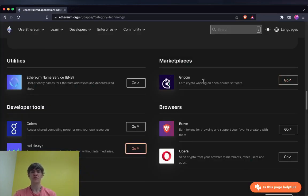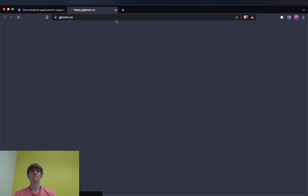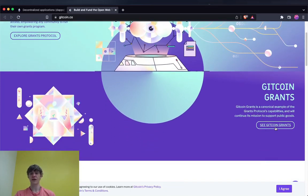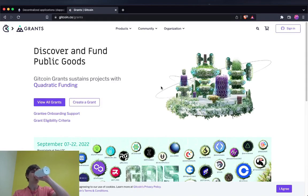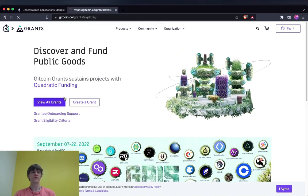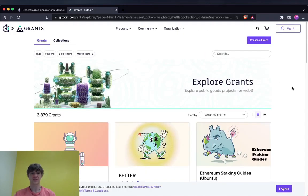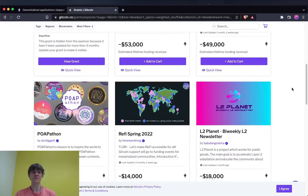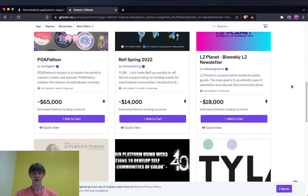Gitcoin: earn crypto working on open source software. It essentially aims to decentralize funding and access, empowering any community to run their own grants program. You can explore grants protocols, see Gitcoin grants, and discover and fund public goods. This is a really good idea for bringing people on to help build in the space.